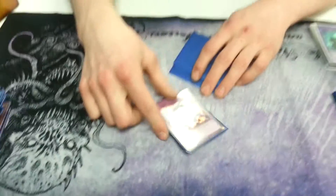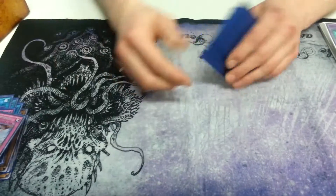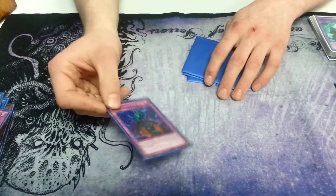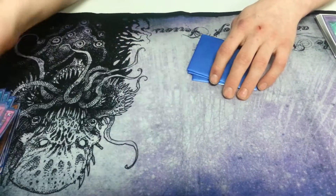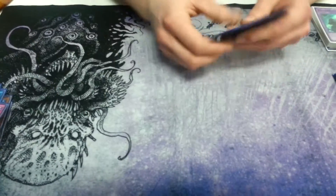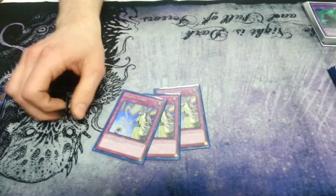One Vanity's Emptiness — this is overpowered, should be banned. Bottomless Trap Hole — you could probably replace this with anything, because it's still good but not that good. One Solemn Warning, because it's really good. And three Strikes for the Solemn Brigade.